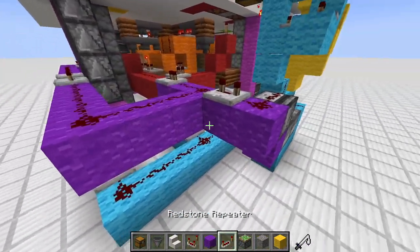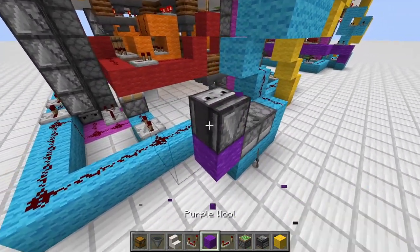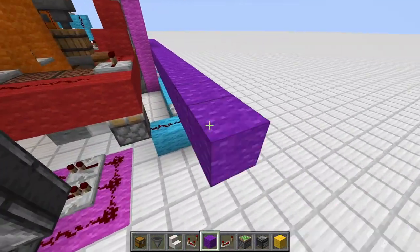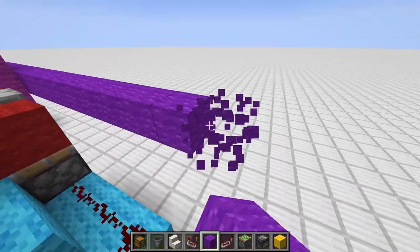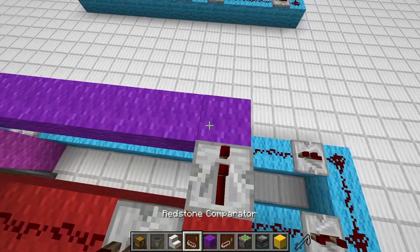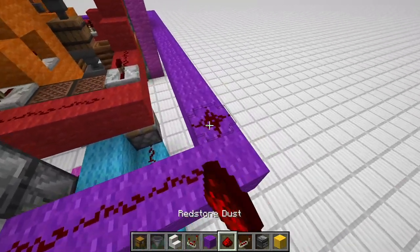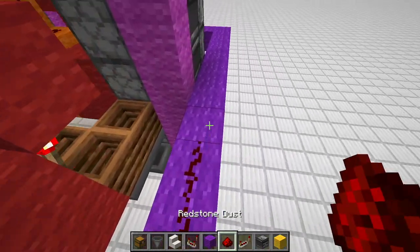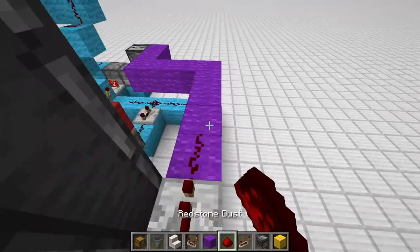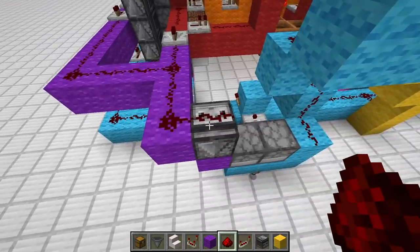The last piece to add is the reset circuit. Place in a piece of wool, then an observer facing upwards. From here build it right here and get it all around. Starting at the end, add a repeater, some redstone dust, two repeaters, another repeater, some more redstone dust, two repeaters to not mess with the observers, another repeater right there, two more repeaters, and the last one connected like that. Also add one piece of redstone on top of the observer.